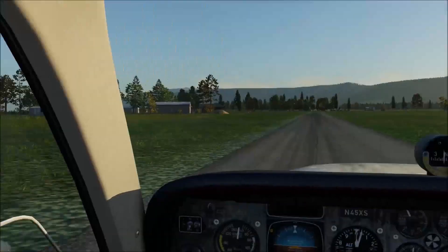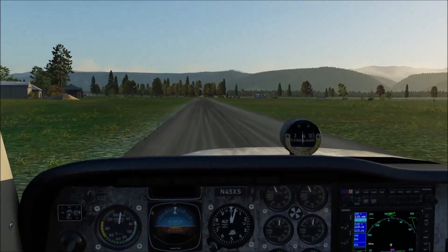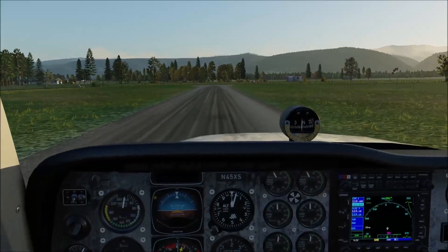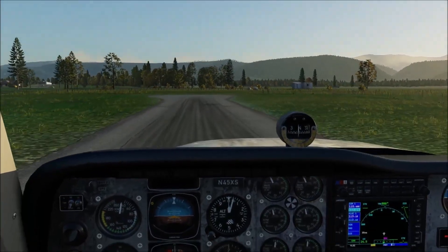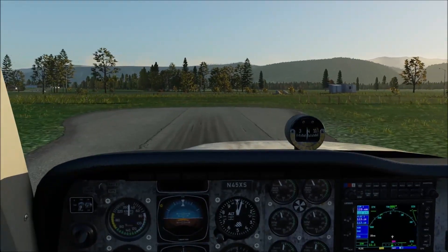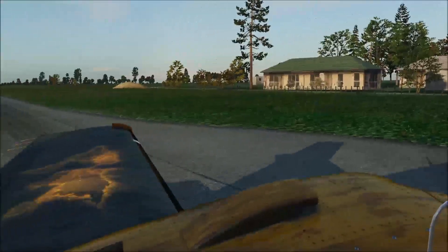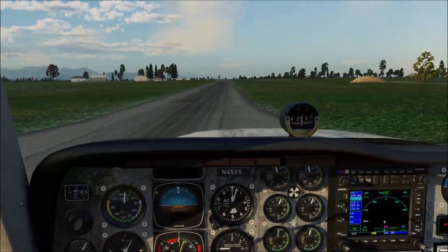I've heard of runways described as a thin strip of tarmac. This is certainly thin, isn't it? I wonder how many real landings at this place end up with pilots getting a bit of grass on the wheels. Anyway, nice morning weather, which looks lovely — 11 knots, although not far off the runway heading, so that's fine. All good, let's go for it.